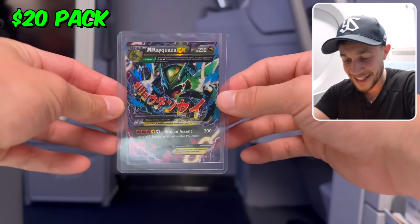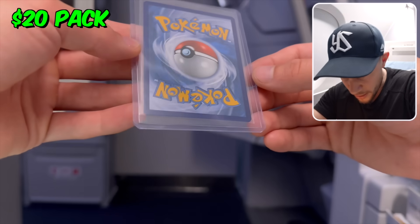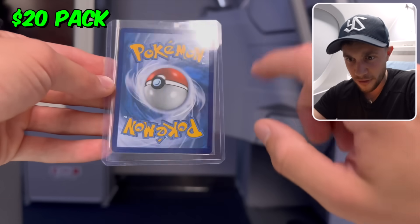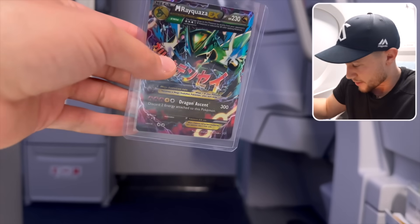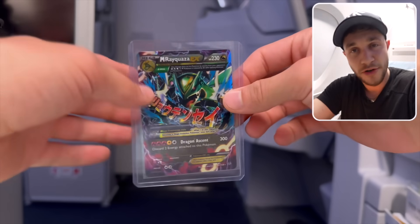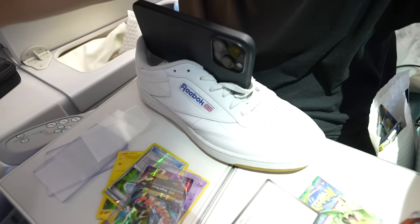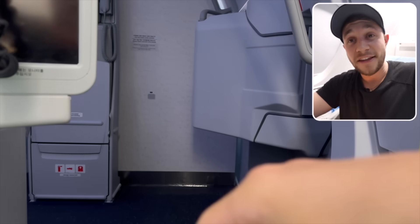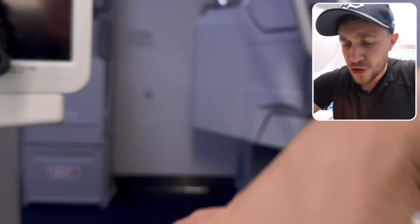Mega Rayquaza EX out of the Roaring Skies pack! The card honestly looks in great quality. There's a little bit of whitening on the edges, but X and Y is a little tough. This is only the $20 pack — I'm going to top load this. No way, bro. Let's freaking go! My phone's in a shoe recording the openings. Freaking Mega Rayquaza EX — I'll drink some juice to that.